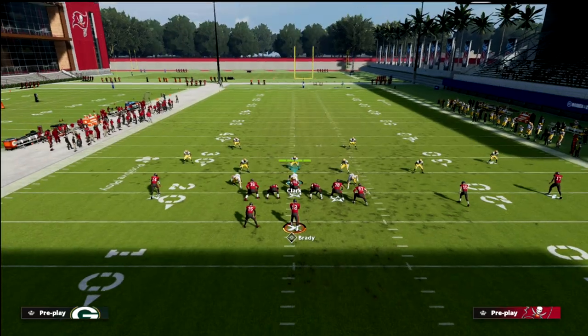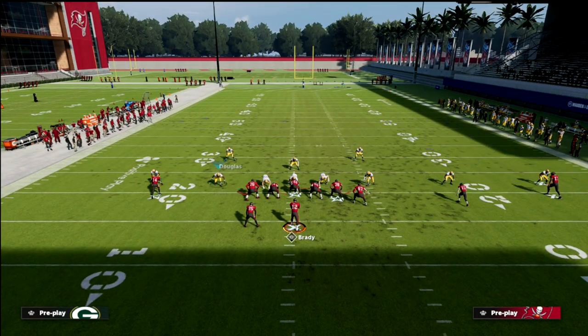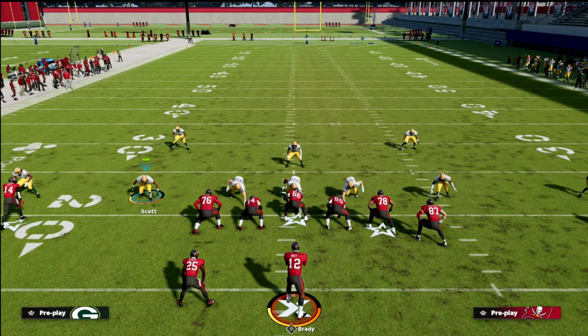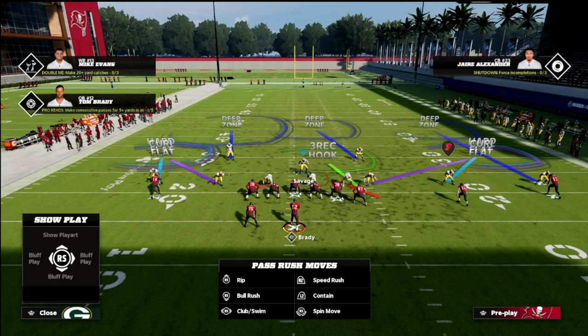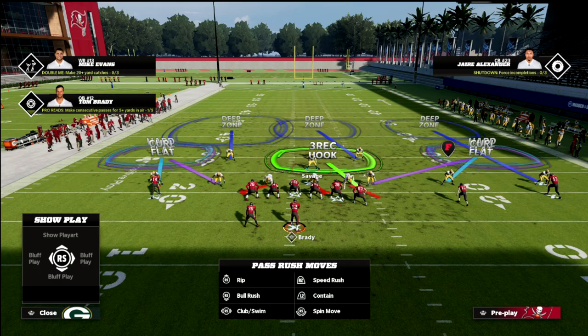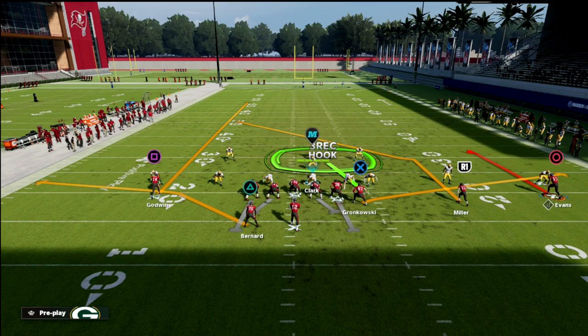That inside quarter is not going to be able to guard that deep fade to Chris Godwin. What that means is it's going to force your opponent to use a deep half on that side of the field — either an outside third or a deep half zone. This just makes it a little bit easier for your route to clear out the zones on that side of the field.